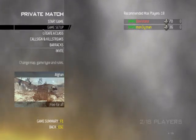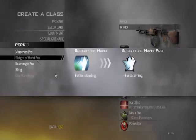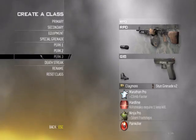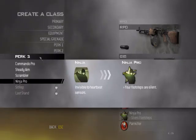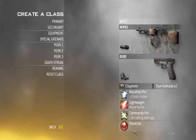Hey guys, what's up? This is TSlai105 here. I got a glitch for you on Afghan. You need a class basically with Marathon Pro, Lightweight, and Commando Pro.